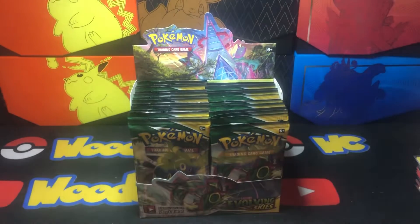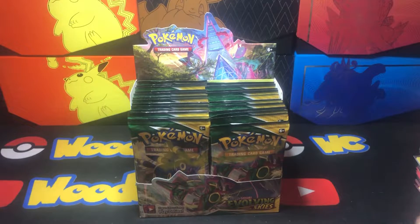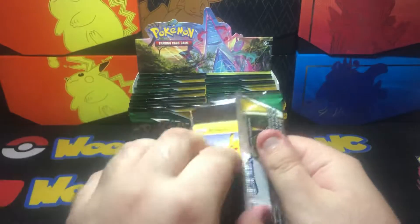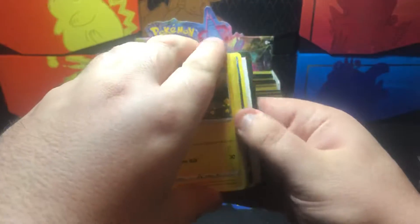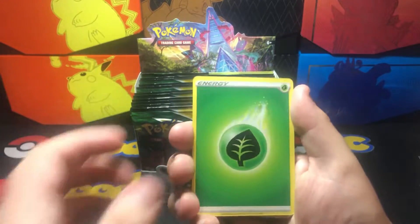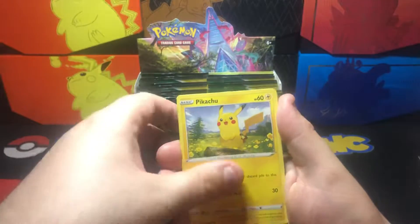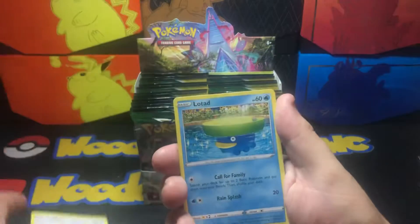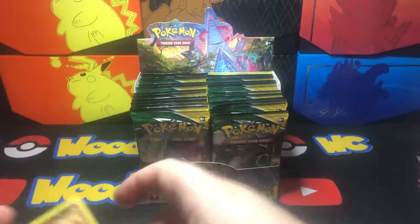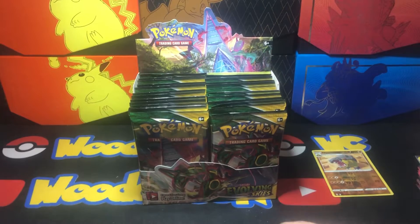Without further ado, let's do this. Very first pack — we got a Pikachu code card. Grass Energy, Gordy, Zoelius, Nuzleaf, Pikachu, Pumpkaboo, Rufflet, Lotad, Emolga. Hippodown is the reverse, and non-holo Gourgeist.